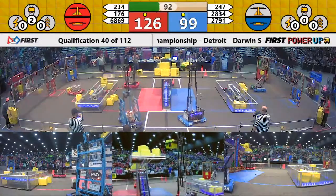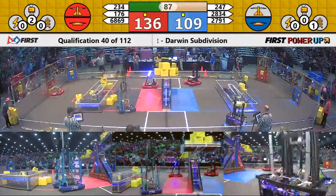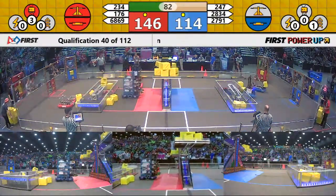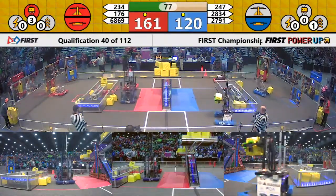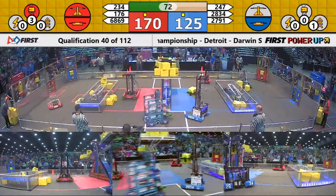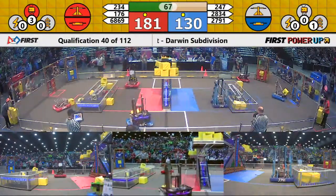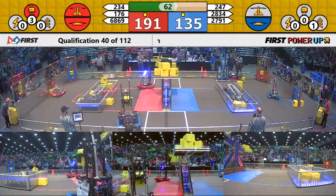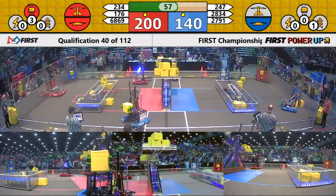Another score for the red alliance on that scale. Another one for blue — here comes Cyber Blue. Another one for red. Back and forth these robots go. A little bit of collision going on between 27.91 and 234, slowing things down on the scoring for a short period of time. Over a minute to go — 63 seconds now. Advantage red by about 60 points.